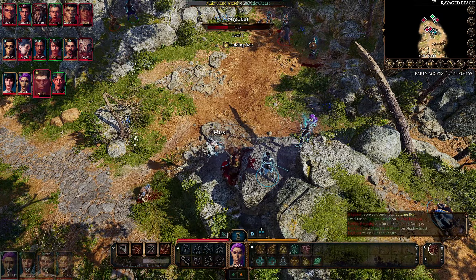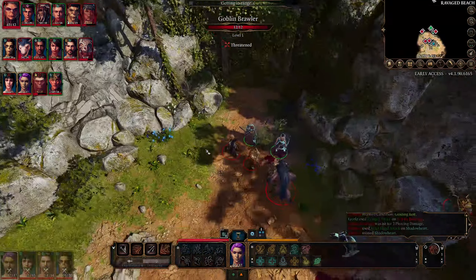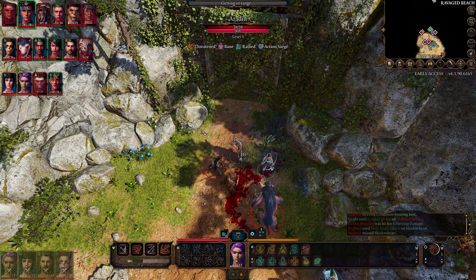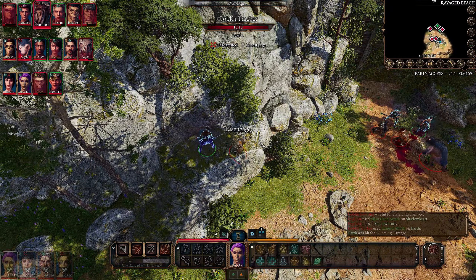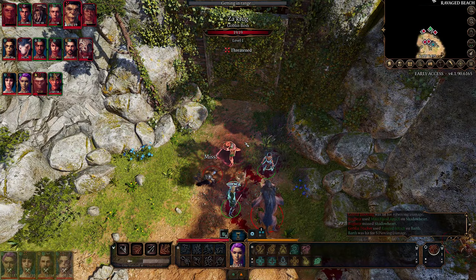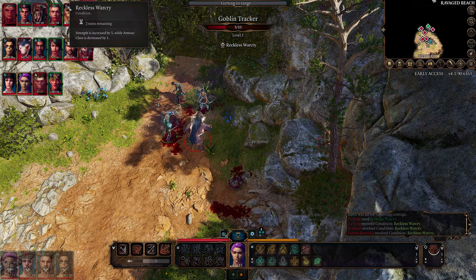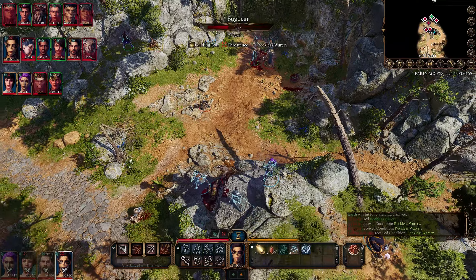We've attracted the bugbear. At least it's not just us that miss a lot. Reckless Warcry - strength increased by 3, armor class decreased by 1. We can make that work. Where's that bugbear? And Lae'zel is crushing it.